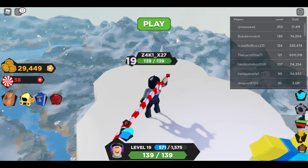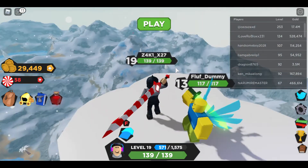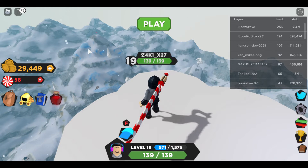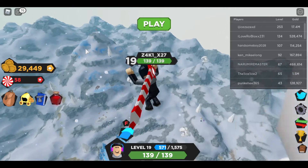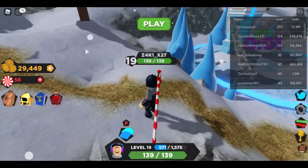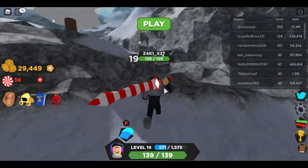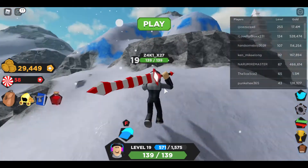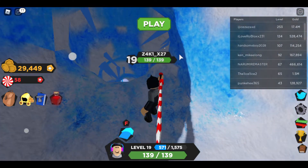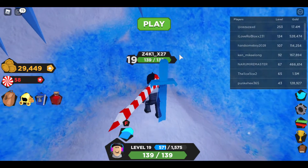Now the last one is going to be the Ice Blade. When you're up here you can see this specific mountain with a red flag. You want to find that cave hole right there and go up to it — that's where you will find the Ice Blade. Now I am at the hole. You'll see these ice spikes but they have nothing to do with the blade. You see the blade, you touch it, you get it.